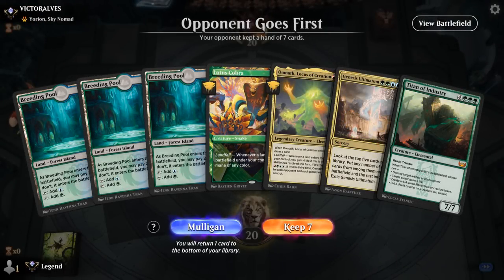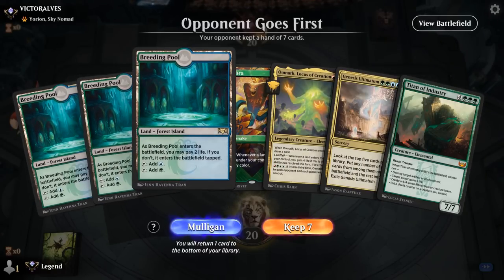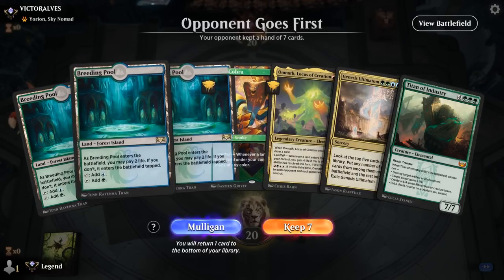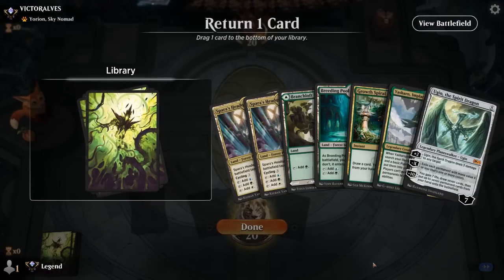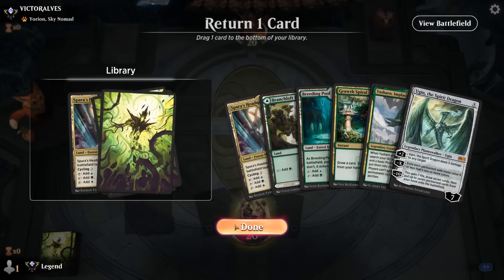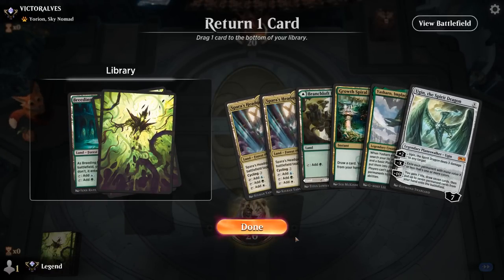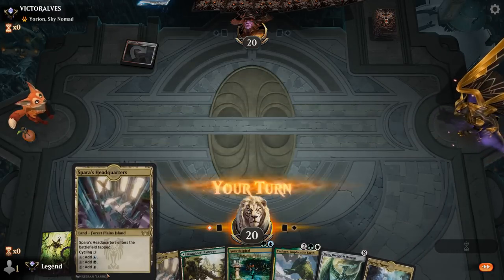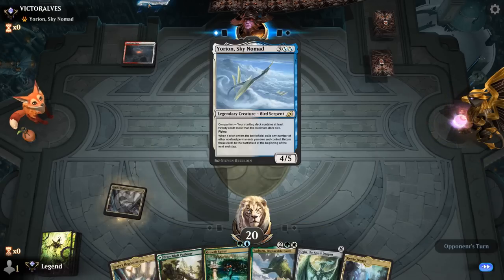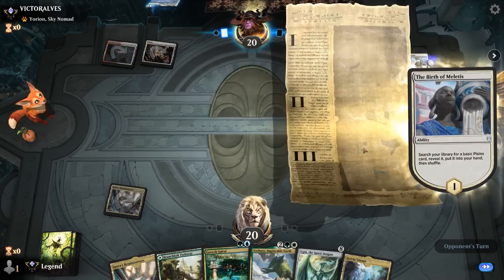We're on the draw with a hand that's a little heavy on expensive cards — we can't play Omnath turn three even with Cobra, so we take a Mulligan. The new hand could work, and we can probably get rid of a land since Yasharn can find more. We bottom Headquarters since we can put it in play tapped with Growth Spiral. Opponent is on a Jund deck, looks red-white so far — could be a Transmogrify deck trying to cheat a big creature into play.